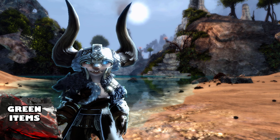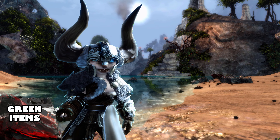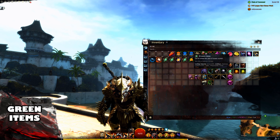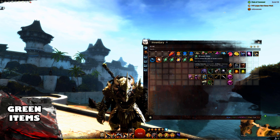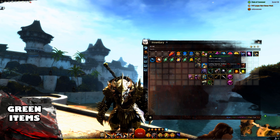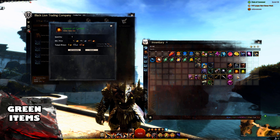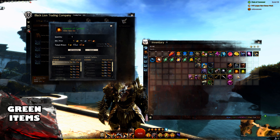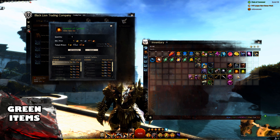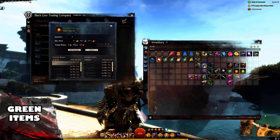The reason we use this on green items is because all green items in the game have runes or sigils inside them, and salvaging those runes and sigils gives us a chance to receive symbols and lucent motes. The lucent motes don't sell for much at the moment, but the symbols do — they sell for quite a large amount of gold, some selling for over one gold each. These are kind of rare though, so don't expect to get multiple of these after a few salvages.